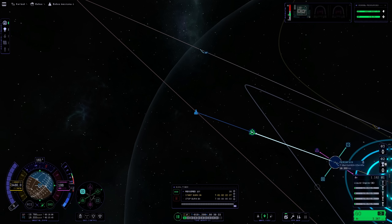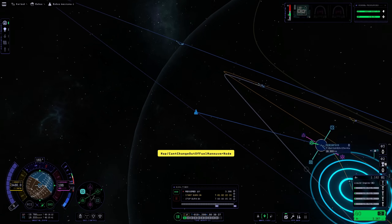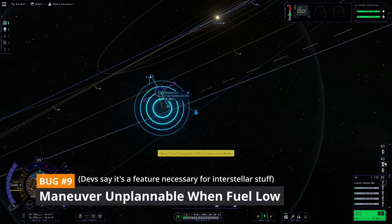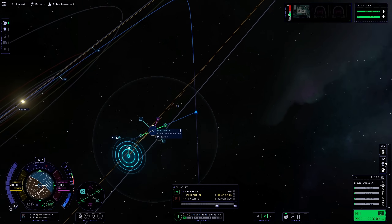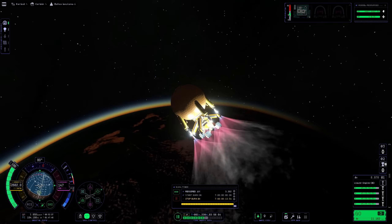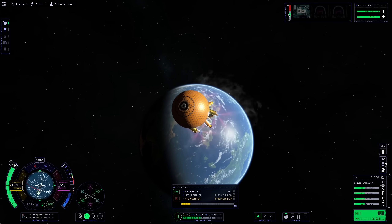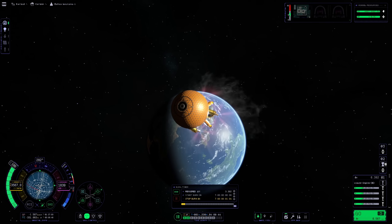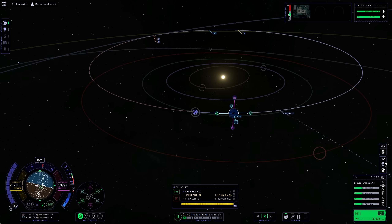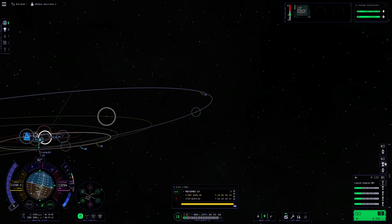We finally arrived in the sphere of influence of Elu, the furthest planet from the sun, but I wasn't able to perform any maneuver because I didn't have enough fuel. The developers say this is somewhat intentional, accounting for something coming later in development, but either way I had to redo the mission — copious amounts of save games will rescue you.